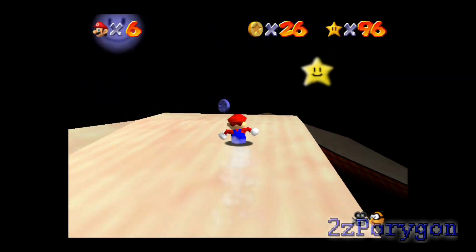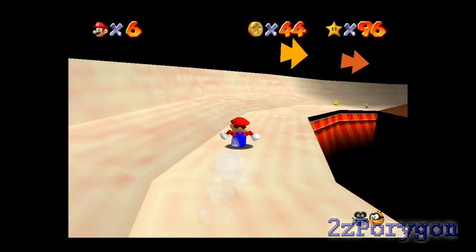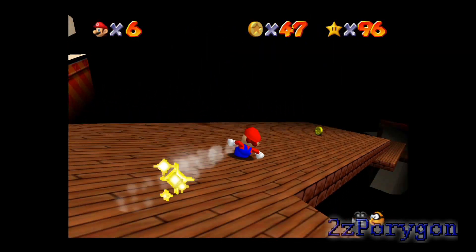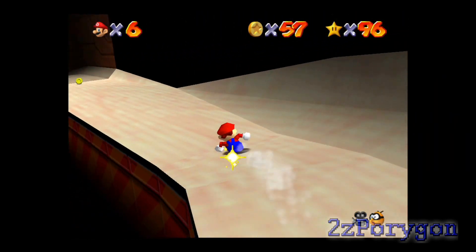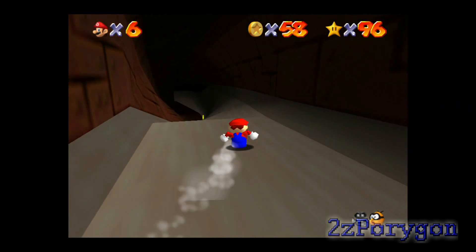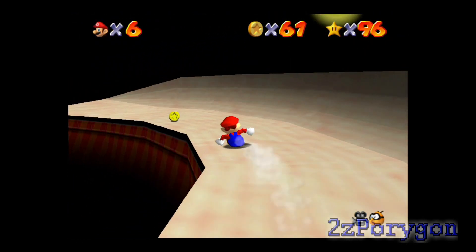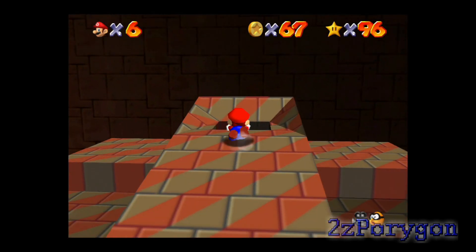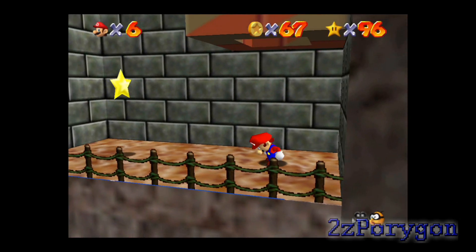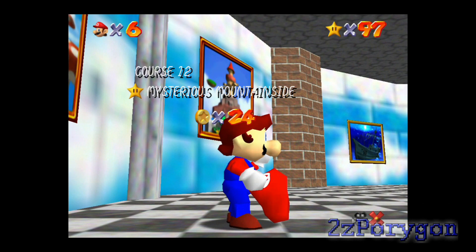Getting to the end of this slide will give you a Power Star. And much like the slide in Cool Cool Mountain, this slide has a ton of coins for you to get. You can definitely collect as many of these coins as you can whenever you're doing the 100 coin challenge. I will not fall off. Very good — that's the end. Jump down there, and the Power Star is right here. The challenge that I just did was Mysterious Mountainside.